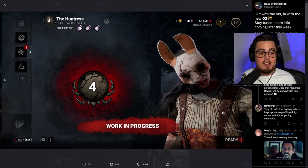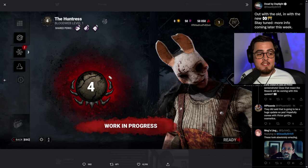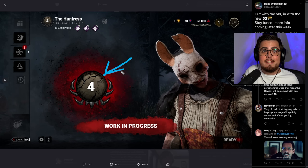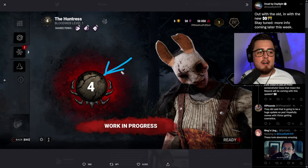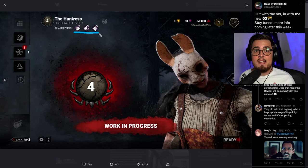Here's the Huntress — she's just hit Prestige Level Four. Because she's hit Prestige levels two and three, you can see that her unique teachable perks are unlocked on everyone's character at level three. So those are the new prestige changes coming, which are very interesting and exciting because it'll be so much easier to unlock perks on every character.